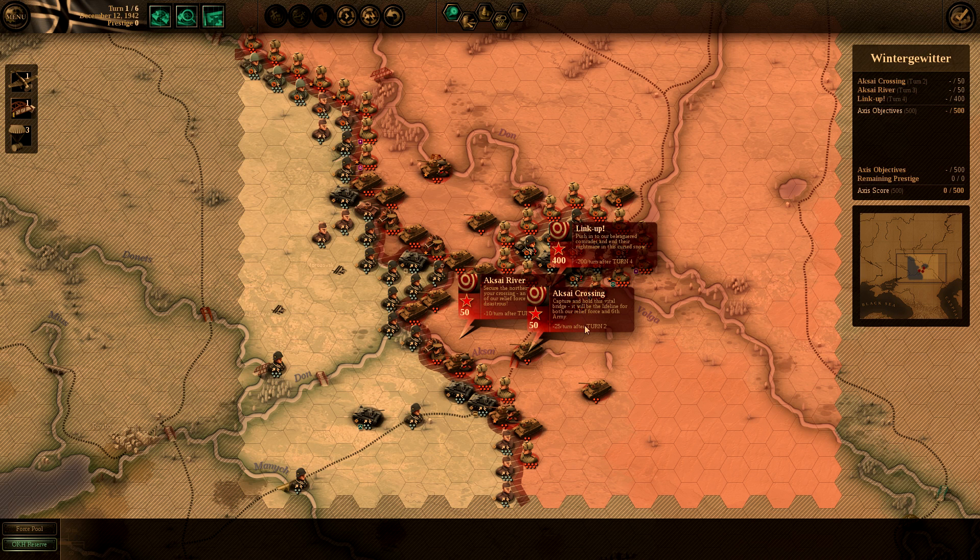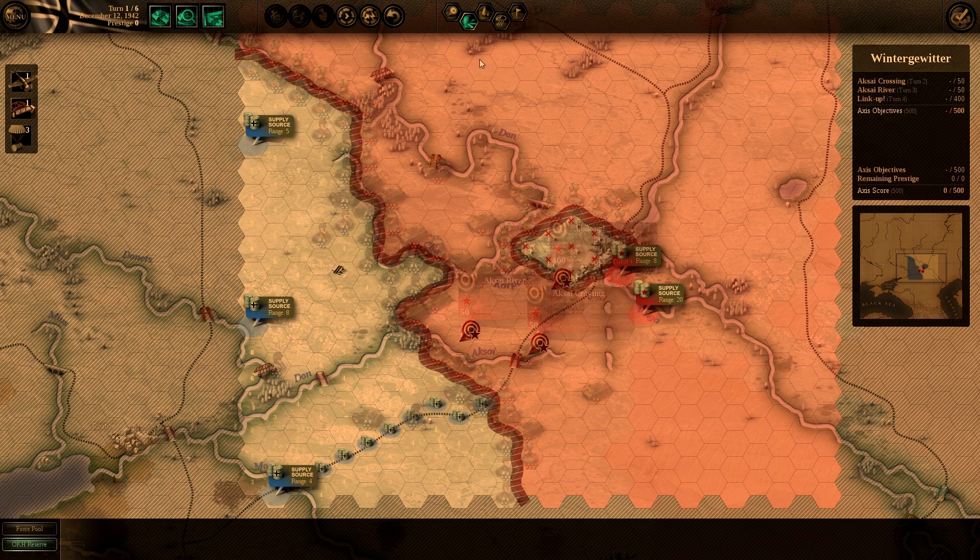It looks like both of these are due on turn two. I have to capture and hold the vital bridge for the XI crossing — it will be the lifeline for both our relief force and the 6th Army. And the XI river objective says to secure the northern something of the crossing. I wish I could read more of that.